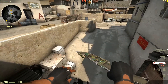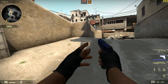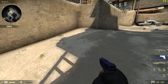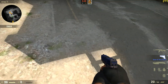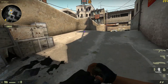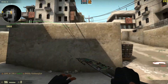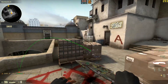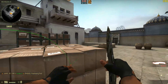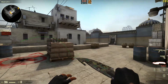Alongside, if your team is pushing up here from CT — if you look at this mound on the ground right here, you can see it kind of changes right there. If you try to hit the top of that with the pop flash, it'll pop right up there. It's easy, it's really useful, and if you somehow coordinate with your buddy coming up cat, it's pretty much a guaranteed site take.